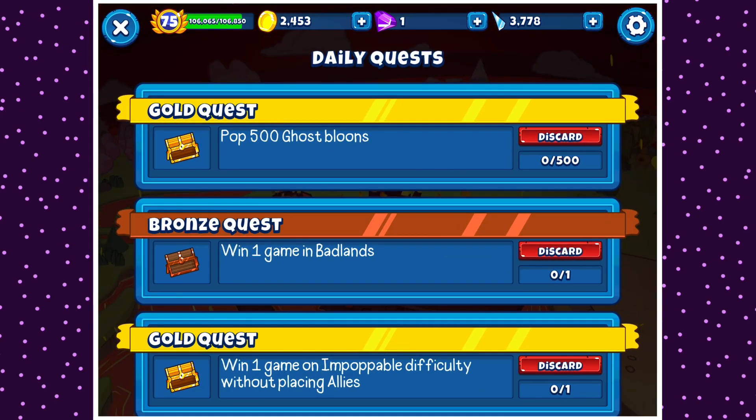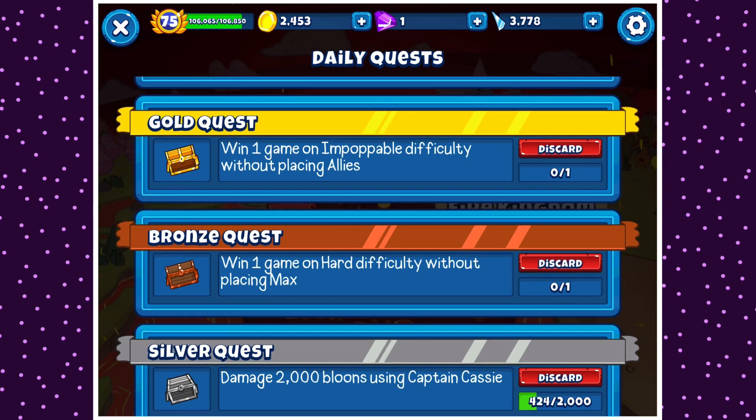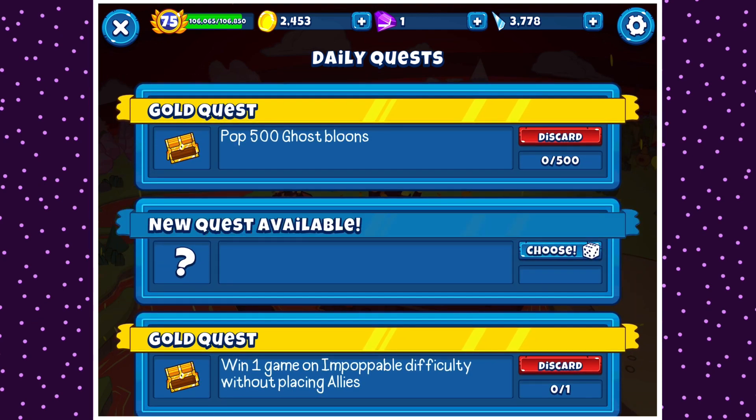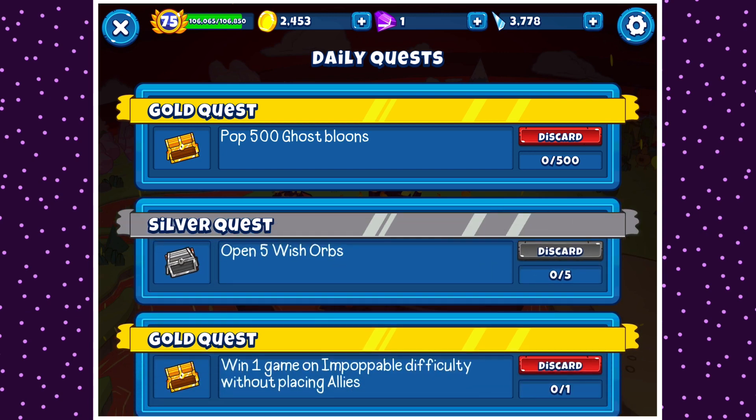Quests are just incredible in this game — they get overlooked by a lot of players. They are some of the most useful things in the game. When you select a quest you have three options across four different tiers. Some of them are pretty easy — there's a civil quest right now: open five Wish Orbs. That's really, really easy. I could spend 250 shards to get five common Wish Orbs and instantly complete that quest, and probably get more than 250 shards back from the chest.